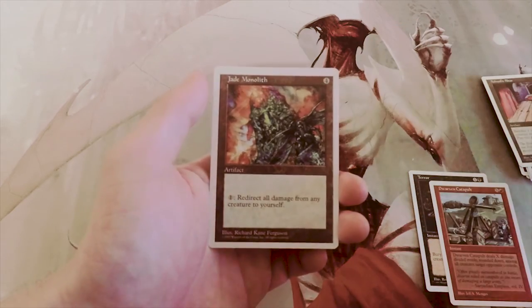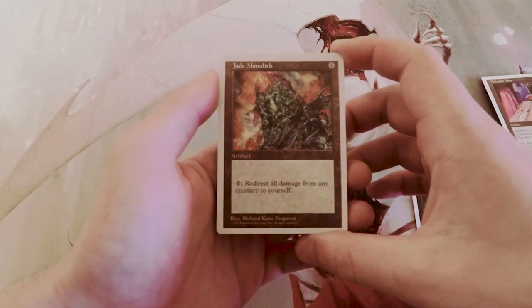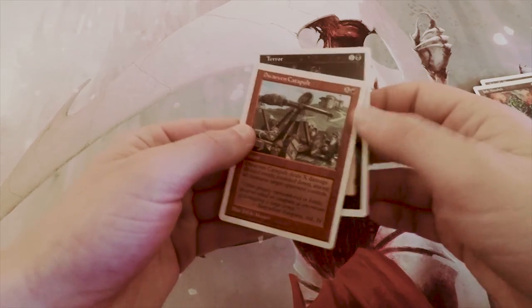Jade Monolith costs four for an artifact: you can pay one to redirect all damage from any creature to yourself, so you can actually protect your creatures in combat. I don't know if this is actually all that good though. I think the safest pick is probably just Terror.